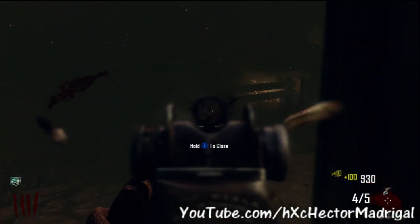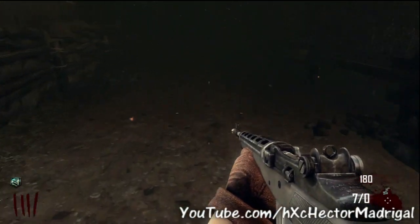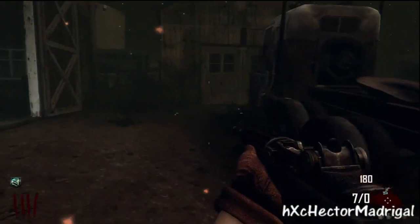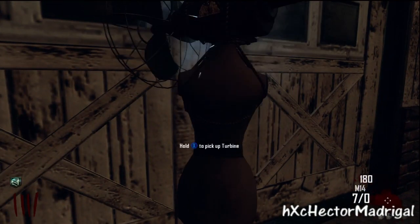Now for part three of the Green Run on Transit walkthrough. This area is the farm and to get in you will need 750 points. Inside there's a barn, a little shed, and a house.